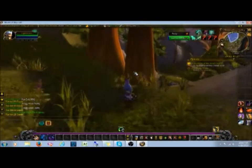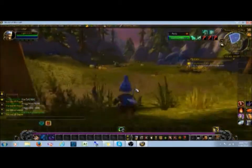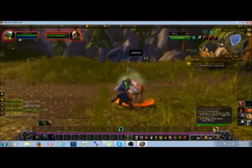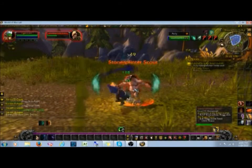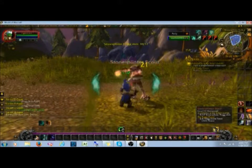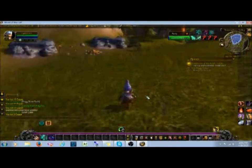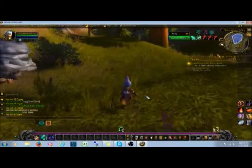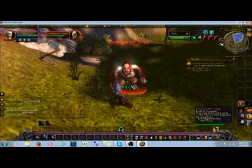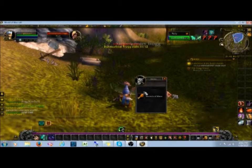The start zone for Gnomes directly sends you into Dun Morogh, which is the first main area of the game. That leads you directly into Loch Modan, which is where we're at now. If you were a Human and started in the Human start area, you would end up doing Elwynn Forest, which is the area right outside of Stormwind, and that would lead you directly into Westfall. So for us, Loch Modan is the equivalent of Westfall.